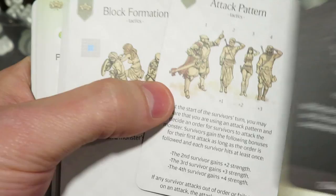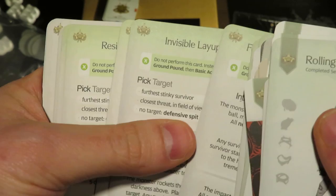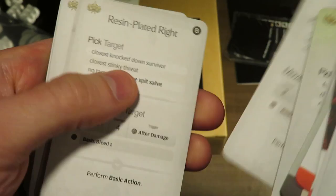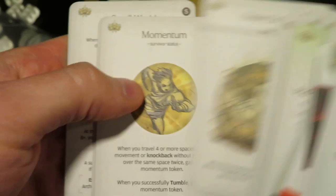Tactics cards are really cool. If I'm understanding correctly, they give your survivors tactics that they can play and use when fighting. And then of course there are a lot of AI cards, so those are definitely in spoiler territory — that's why I'm not spending much time on them. Just so you can get a rough idea of some of the delicious and wonderful artwork that comes in this game — really cool.